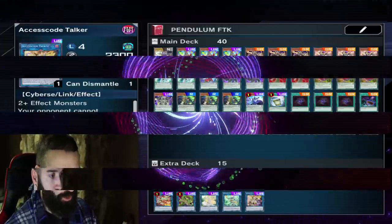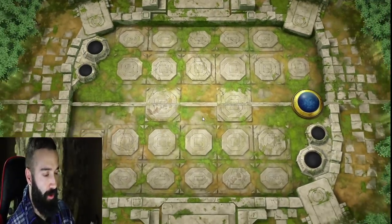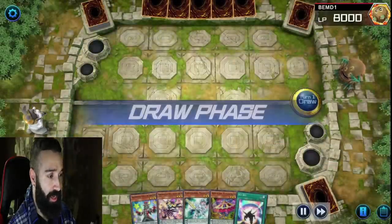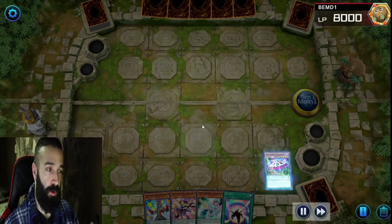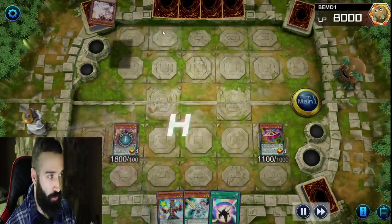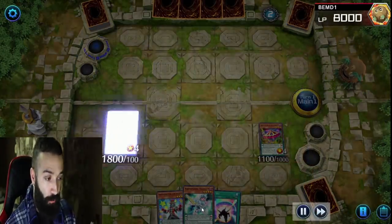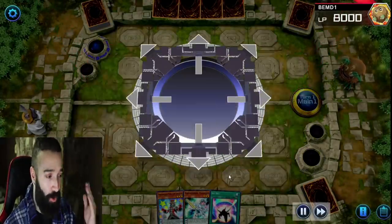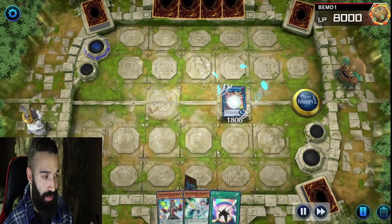Now I'm going to showcase the actual combo tutorial using a replay. My record with the FTK on Platinum right now is 4-0. In this game my Joker gets Ash Blossomed, which was disappointing because if I got Wisdom-Eye my plays would have been crazy. My hand isn't great — no Wisdom-Eye, no Pen Call — so it's not the ideal setup.